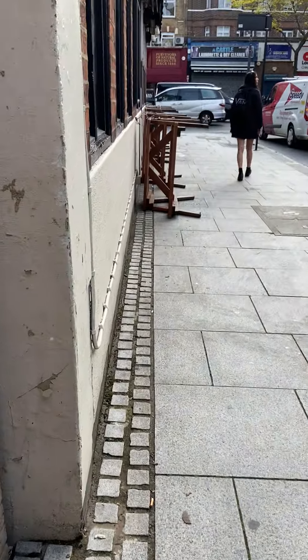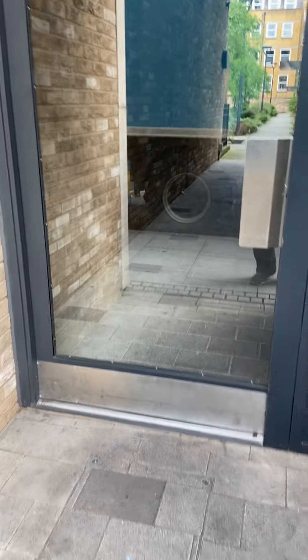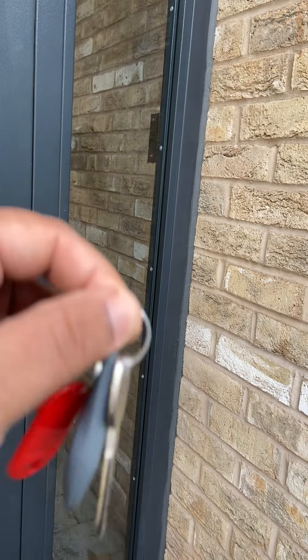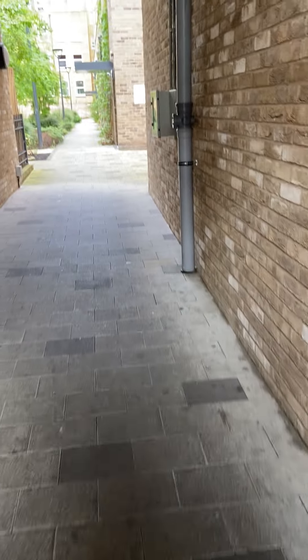Hello everyone. This is the video of how to enter the Amelia Lodge. This is the main street — you come to Amelia Street, you turn here. You come from the street, you turn here, and this is assuming you would have got the keys or a fob. You use the key to open the door and you go in.